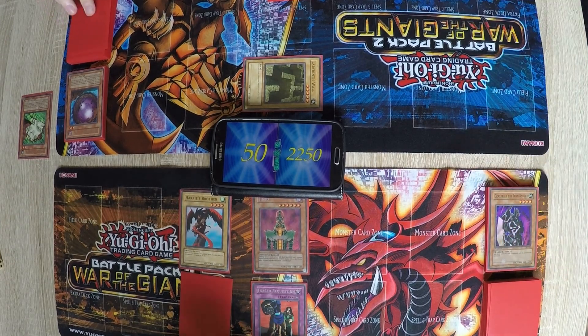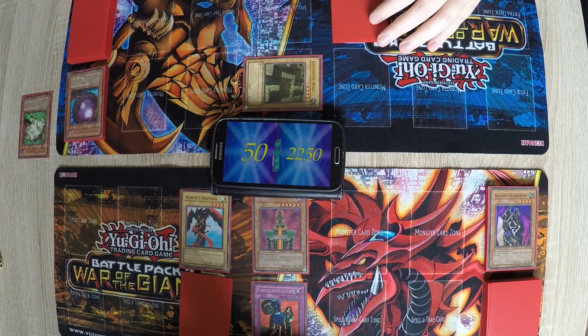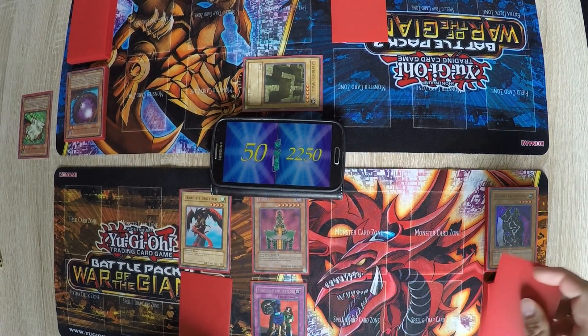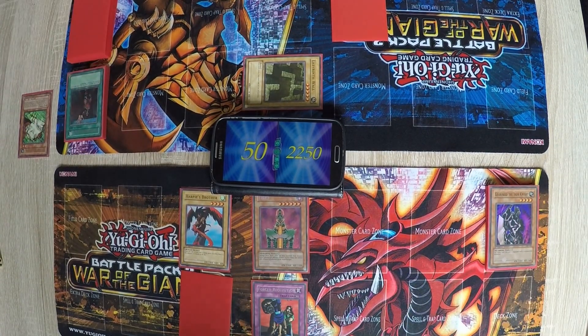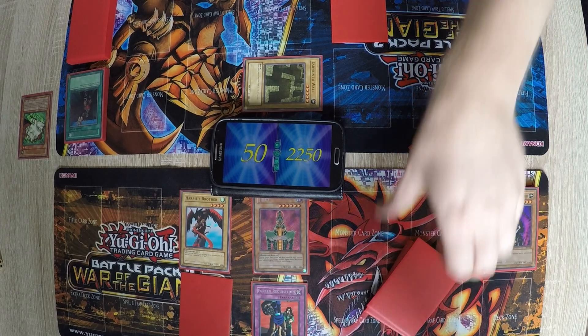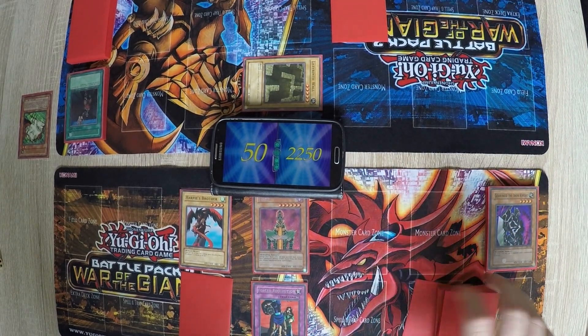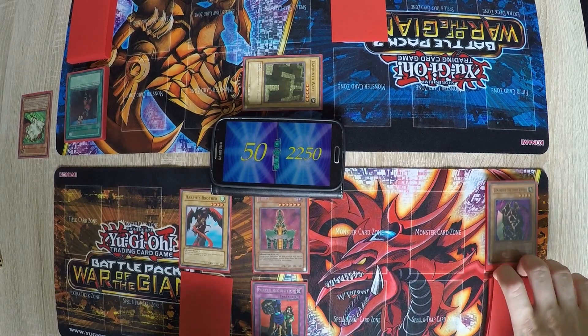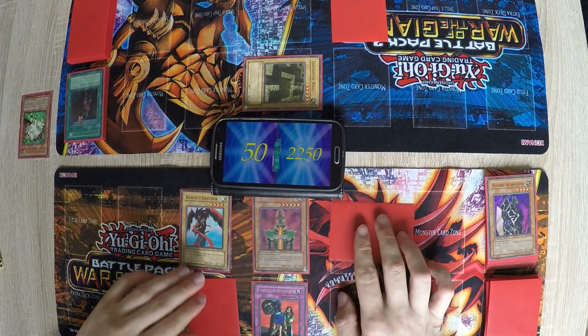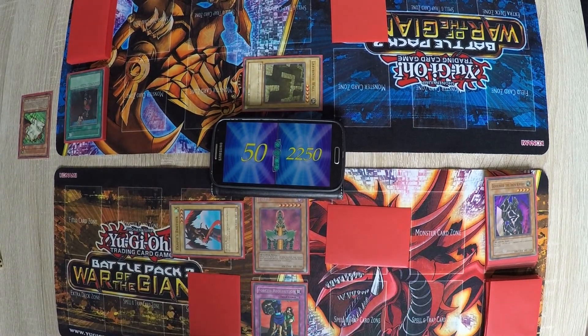I did not think that through. Draw. Set one card and I'll play Premature Burial — it's an Island Turtle. Then it's your turn. So I have 50 life points here. Not much. Do we have an idea — oh, look what I draw. I'll set a monster and turn the Harpie's Brother to defense, then it's your turn.